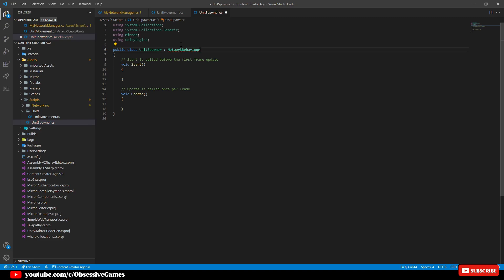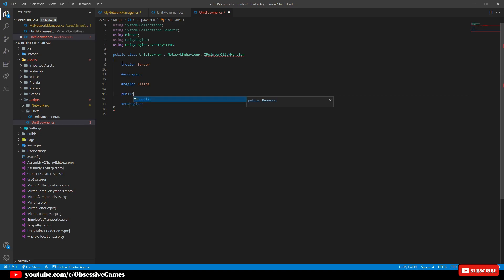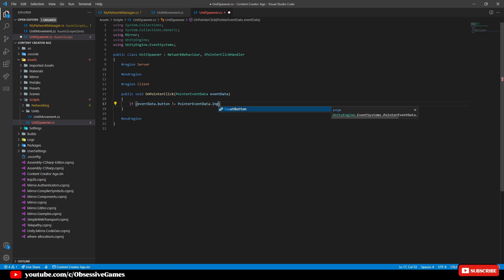We are not done at the top as we will also add IPointerClickHandler as we need the event system to trigger each time we click on the building. Make sure to press Ctrl and Period to choose using EventSystems. Remove the Start and Update methods. Separate the server and client code with two regions to keep the code organized. Under the client code we want to know when we click on the building so it spawns a unit. We will call the interface method from the click handler: public void OnPointerClick(PointerEventData eventData). Inside the method we will say if eventData.button isn't equal to PointerEventData.InputButton.Left then return.